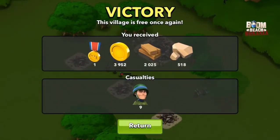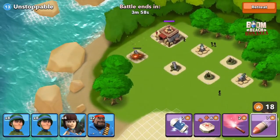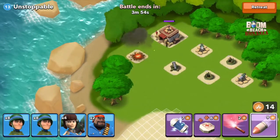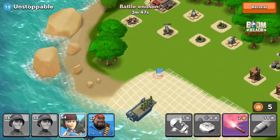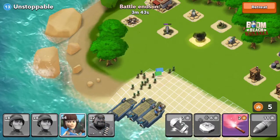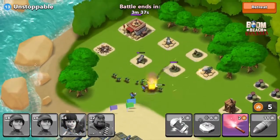Moving on to the last raid of today, this one's called Unstoppable. There are two cannons at the front, two mortars, and two machine guns — so everything's in pairs. Taking out that cannon first, then I'm going to deploy my riflemen because that cannon is still there and we want to help protect our heavies for later on. As my riflemen target that cannon, it goes down and our heavies should be free to stay alive a little longer.